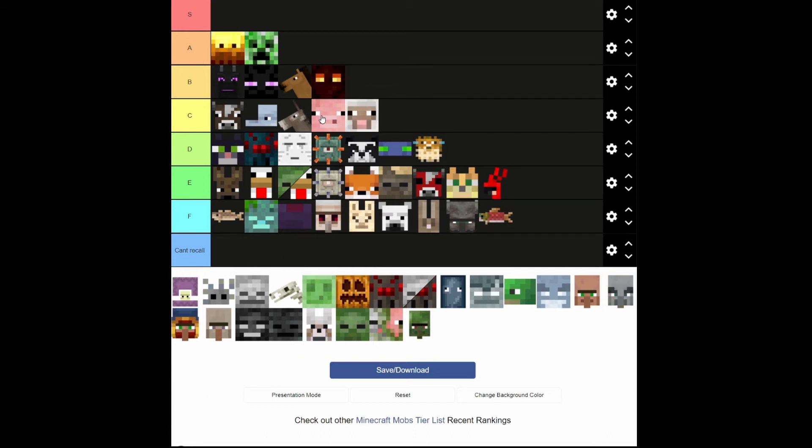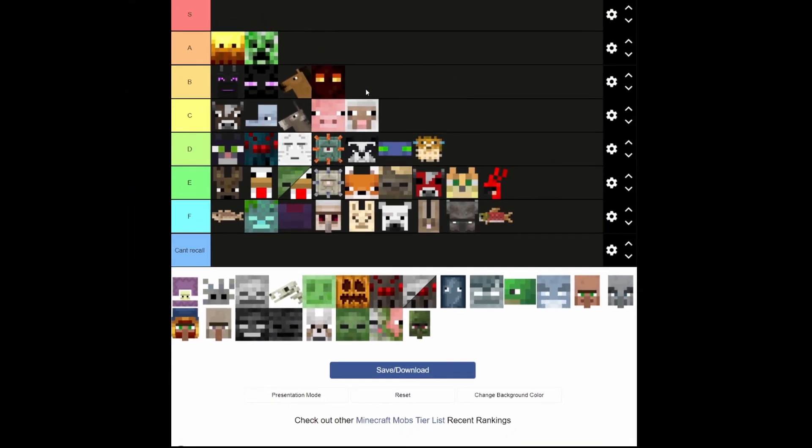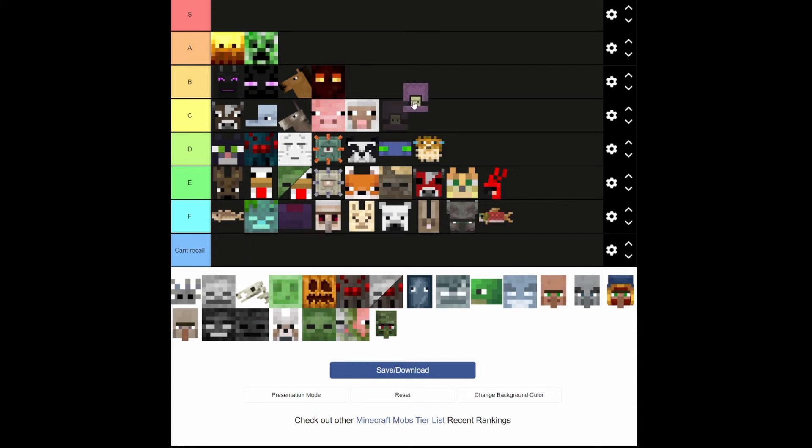We got the three iconic animals in there. Is that a dead pixel on my monitor? Oh, I just spat on them. These things are really nice for making shulker boxes, so I'm going to put them in B. They're hard to defeat and they're unique. That's definitely a solid B.